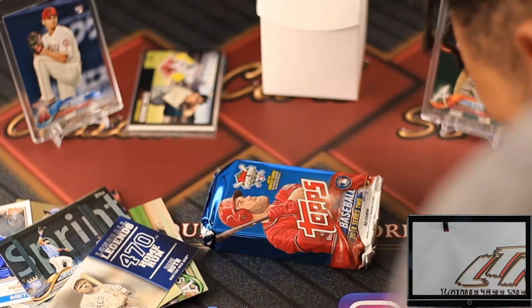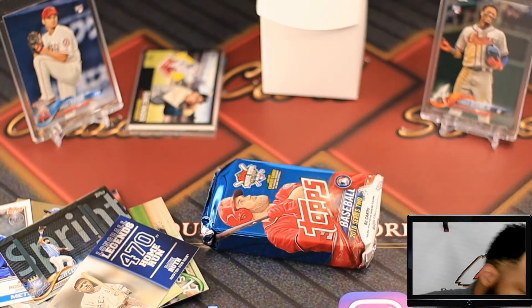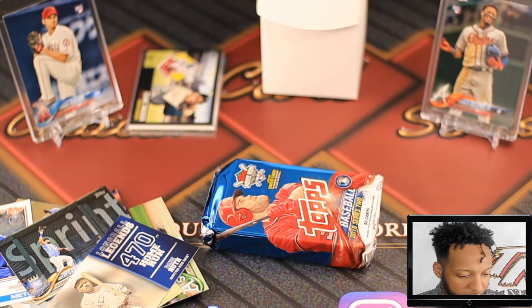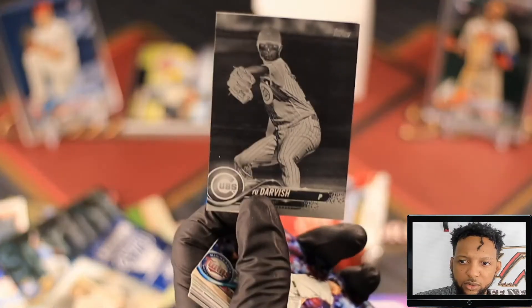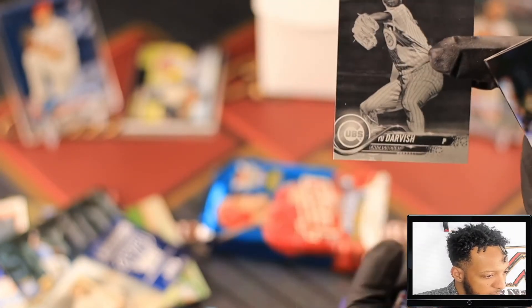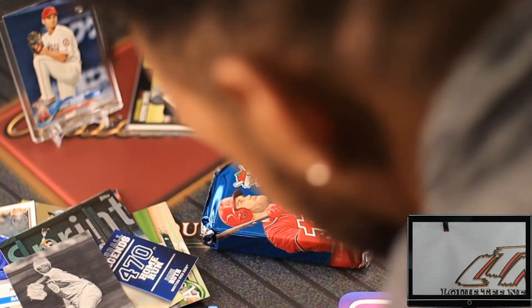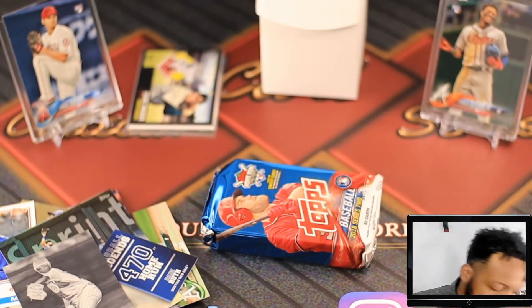That one looks different - dropped a card, let me go get it. Oh. What about this? That's a Yu Darvish. I don't know if that's a mistake or if they meant to do that. We're going to have to investigate that one - it's like a monochrome card. And then dropped another one - Ted Williams, Star Impact insert, throw that off to the side.